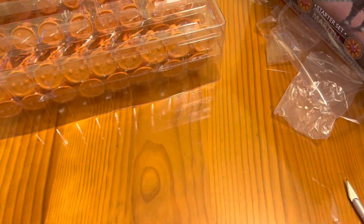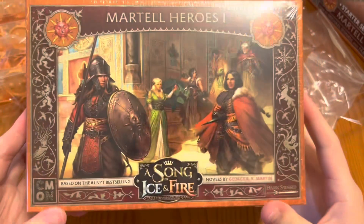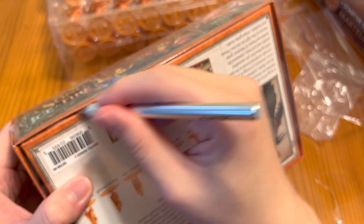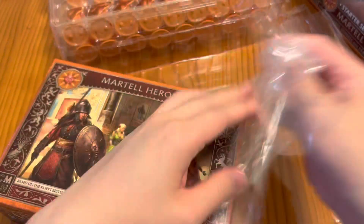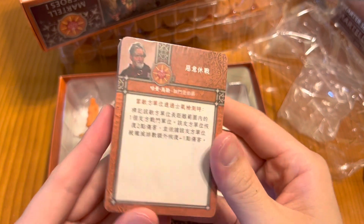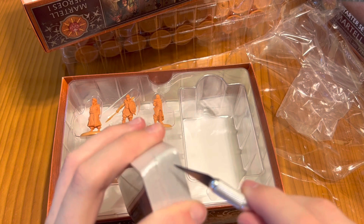So this is the starter set. But we are not done yet — we're also going to unbox this box here, which is the Martell Heroes 1, which has a couple of the Sand Snakes — the daughters of Oberyn Martell. We've also got the Oberyn NCU, as well as the father of Ellaria Sand, which is Almond Holler. Let's take a look inside the hero box. We've got one huge stack of cards — looks like I'll be getting all three languages again: Chinese, traditional Chinese, and English.